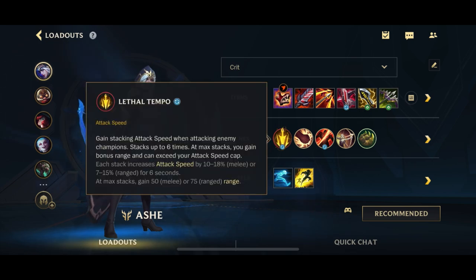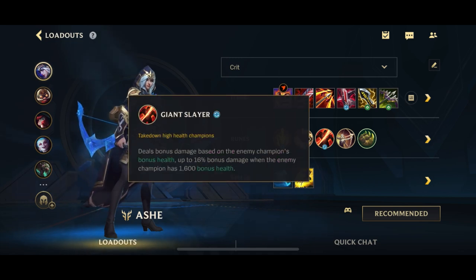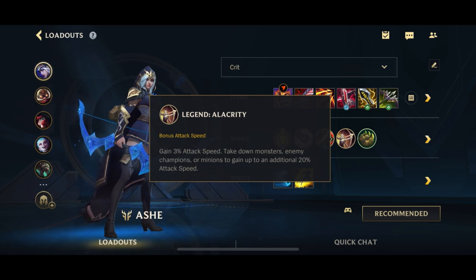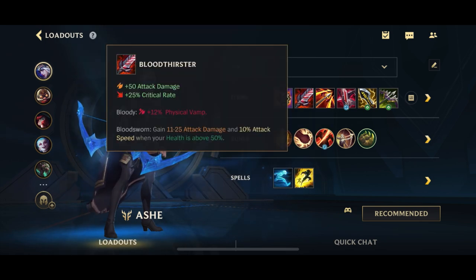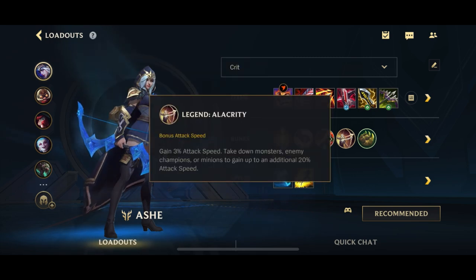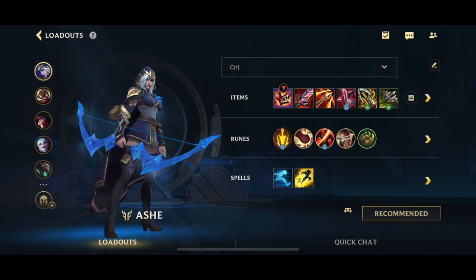For the runes, it's going to be Lethal Tempo for the attack speed as well as the bonus range. Ashe already has one of the longest ranges in the game and this is only going to help her even more. Brutal because obviously we auto-attack quite a bit. Giant Slayer is still the highest value rune here even after the rework. And we go for attack speed because now we do have attack speed here and here. We already have a decent amount of Omnivamp and lifesteal healing, so Alacrity is just going to be better. And of course Bone Plating for the defensive capabilities.